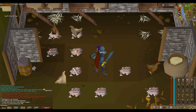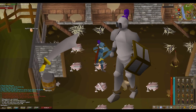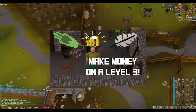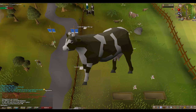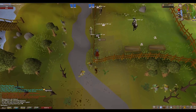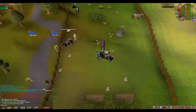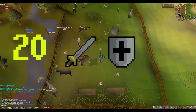After killing chickens, upgrade your armor and weapons to steel. If you're struggling to make money at the start, I've done a video showing how to make money in free to play without any levels. Once you've upgraded to steel, move on to cows. Cows can be found in two locations. If you die it doesn't really matter — just run back and pick your stuff up. Kill cows until you're level 20 attack, 20 defense, and 20 strength.